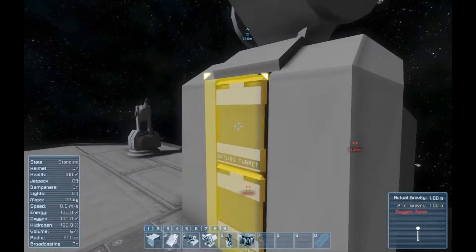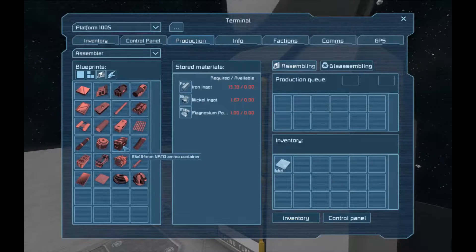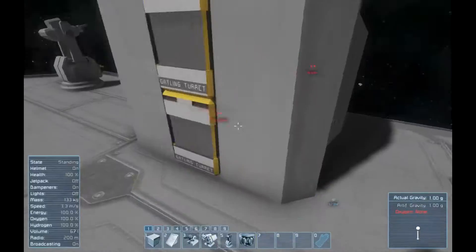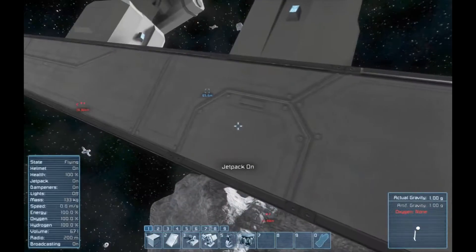You can manually load the gatling turret using this, hitting the T button and opening it up. It takes the large NATO ammo container. These are built using magnesium, nickel, and iron. Magnesium is usually pretty hard to find in space and very plentiful on the planet I'm on in my survival world, but it can be very hard to find down there too. That's what you need to fire this.